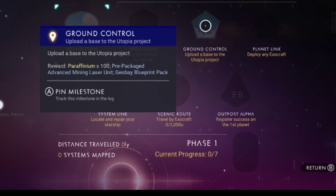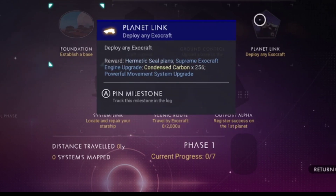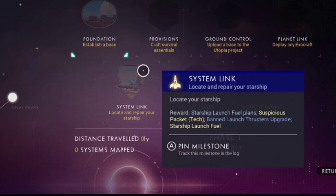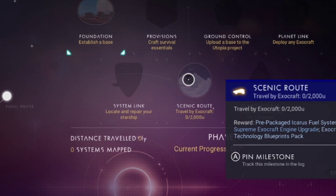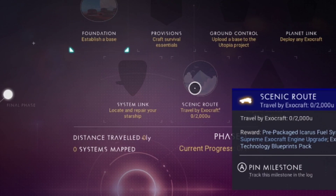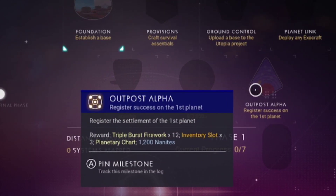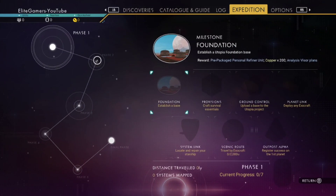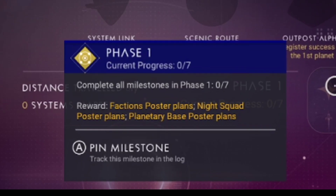Then Ground Control — upload a base to the Utopia project. Deploy an exocraft. System Link — locate and repair your starship. And then travel to buy an exocraft so-and-so distance, and register your settlement on the first planet. That's phase one.